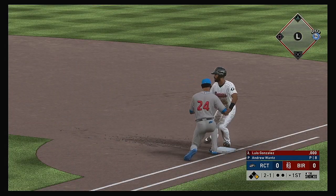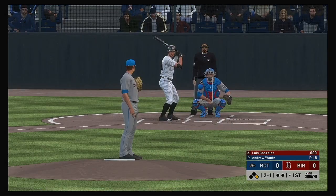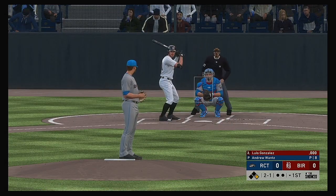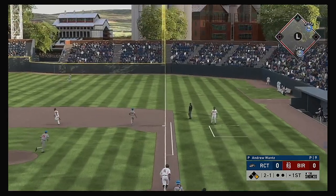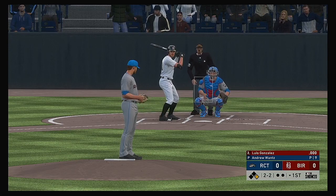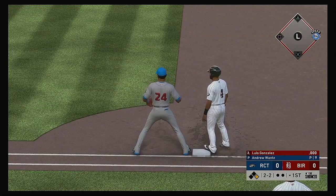Here's a look over first and the runner back safely. Torrance on at first, nobody out. Now a move over to first, just keeping him close.